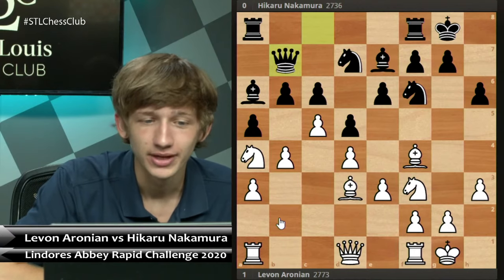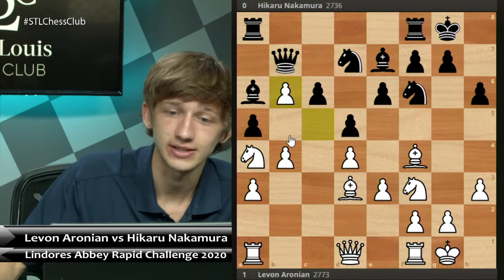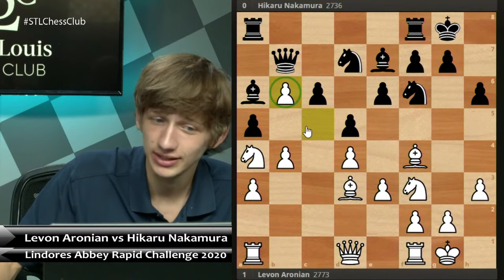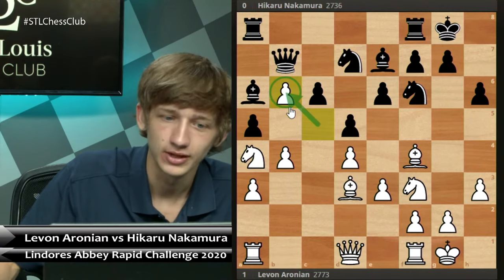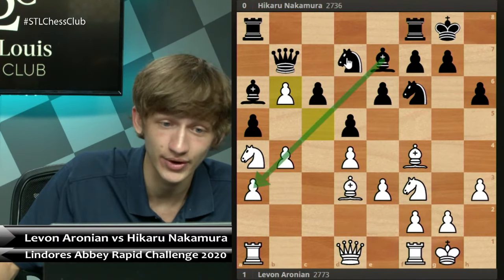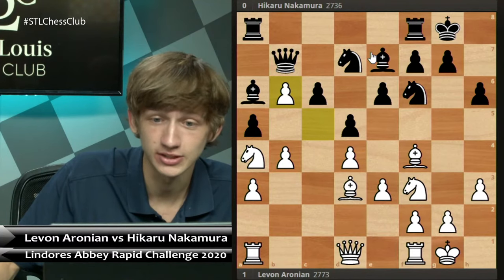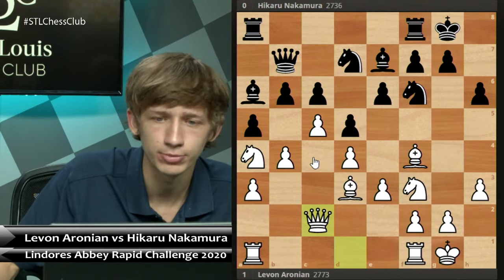Now there is finally the interesting idea of taking on b6 available to Levon — it was not played in the game, and I'm not such a huge fan of this move. You should really only be playing this move if you can really directly get an attack on the c6 pawn. Once you take on b6, there's no going back — this bishop is now active, this knight is going to be active, and all of black's pieces spring to life the second this pawn disappears. Instead, simply Qc2 is the better, more principled approach.